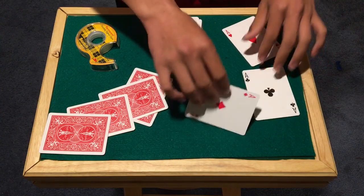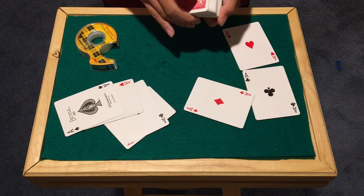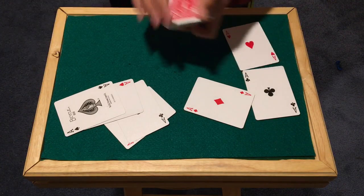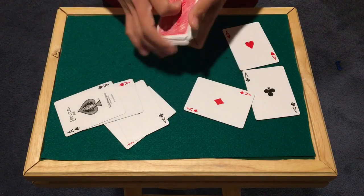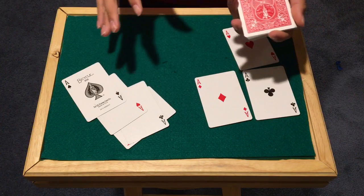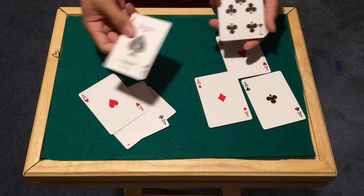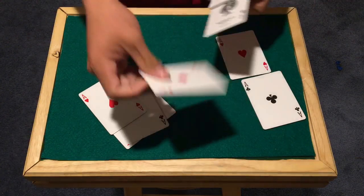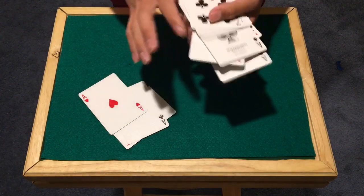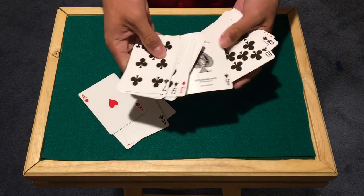Make sure you have duplicate Aces for all of them except for one — in this case the Ace of Spades. You only need one Ace of Spades. All I have here are double face Aces — on the back of the Aces are just random cards, and the other Aces are just normal backed cards. Here we have Aces with random cards on the back, and here we just have four random Aces. I only have one Ace of Spades for the trick and you don't need any more than that. You can pick any of the Aces to only have one of — it really doesn't matter.